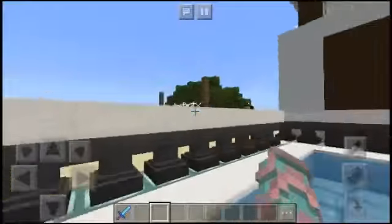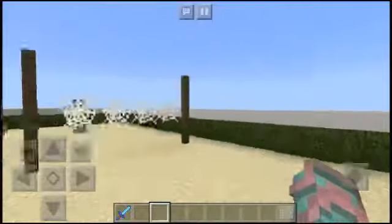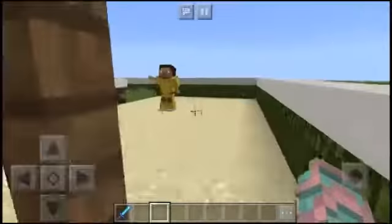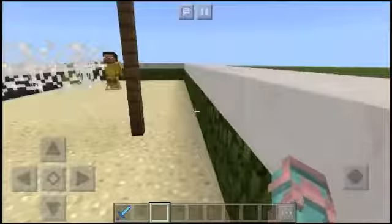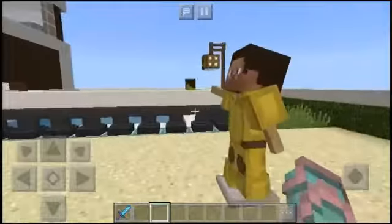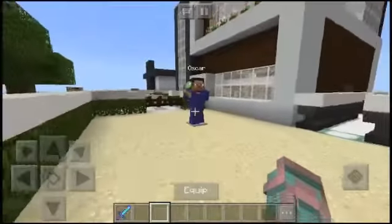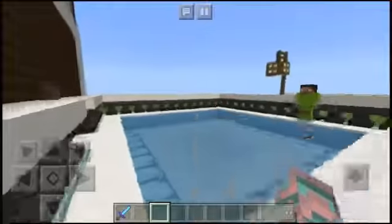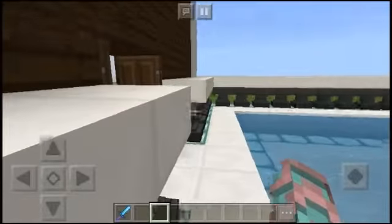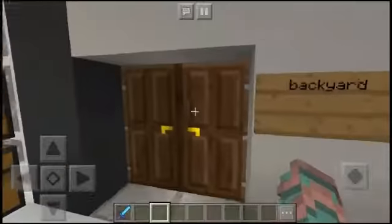There are some people here made out of armor stands. This guy's name is Koi and he has green leather on. Over here you have the volleyball section - this guy's name is Oscar and the guy over here is Roman, so he's gonna catch it. This guy has the volleyball - a slime ball - in his hands. Around there is just some more flowers.